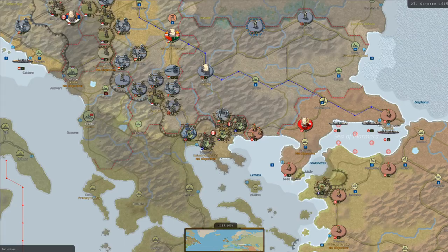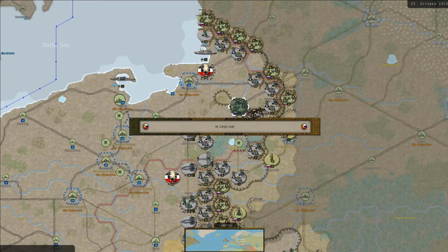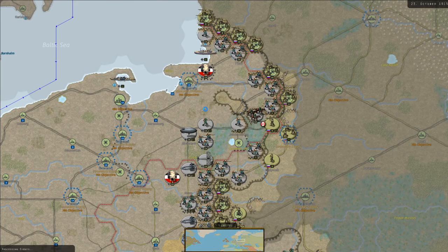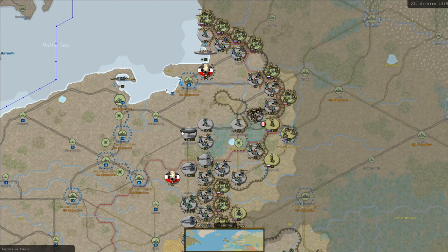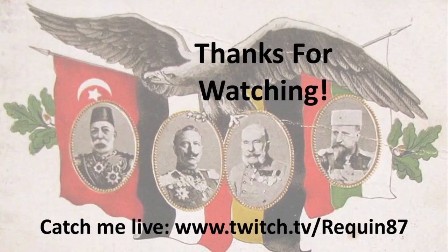And that's where we'll bring this episode to a close. The Central Powers are in a real position of strength - we've pushed into Belgium and knocked them out, the Balkans are on the ropes, and we're really starting to push Russia in the east. They're looking fragile. Everywhere else things are stable - no real concerns in Italy, the Caucasus, or Egypt, even if they're not going in our favour. This was broadcast from a Twitch live stream - links are in the description if you want to see it live.